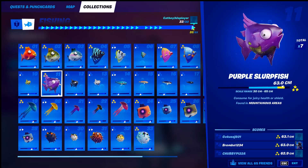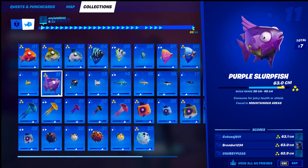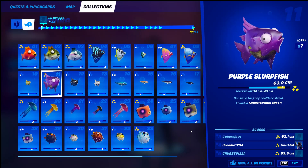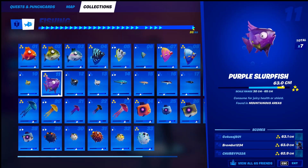Number eleven — found in mountainous areas, just a regular fishing rod. The mountainous area: right here in the Lazy Lake area is great, there are tons of fishing rods. Also the Misty Meadows area counts, all the way over to here. Mountainous areas can also be found over here. My best suggestion though is right here in this spot for mountainous areas.